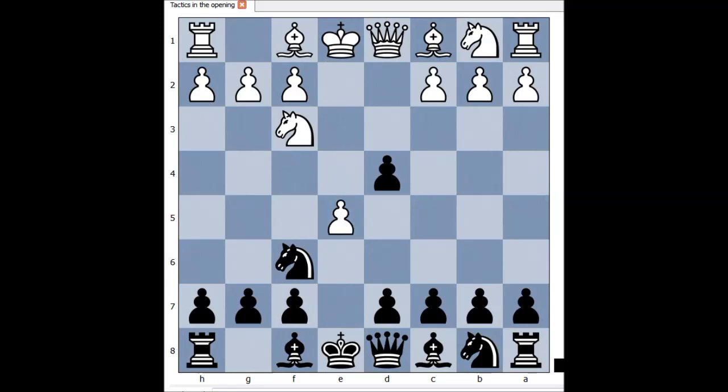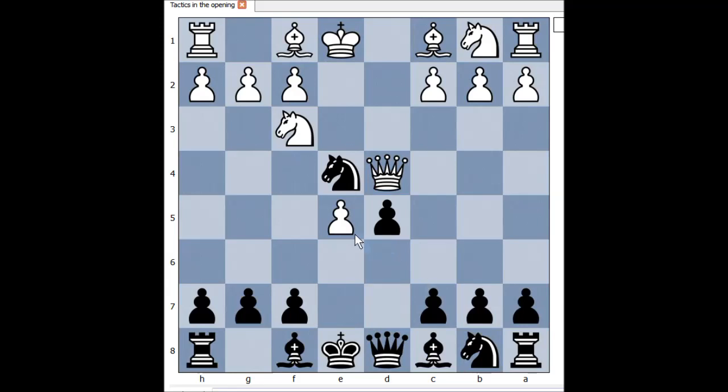How should Black continue? Should Black play knight to g8, or something else? Well, Black knew his opening and played knight to e4. He wasn't afraid of queen takes on d4. d5 is the correct move. White can take pawn en passant. In the game, White played knight to c3 instead — pawn takes en passant was the better move, and then knight takes on d6. Knight to c3 is a mistake.